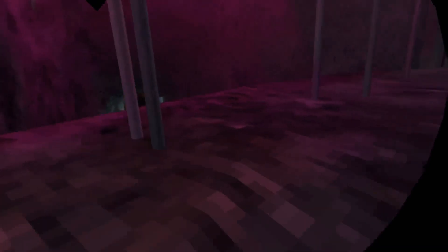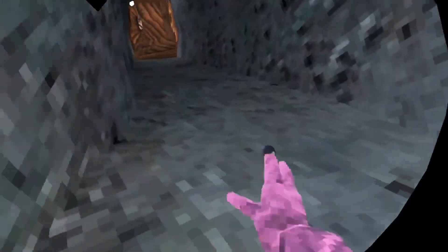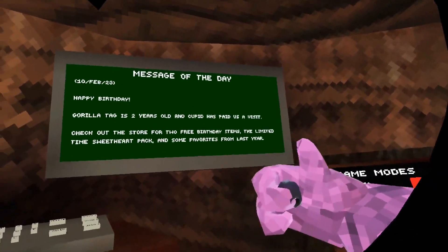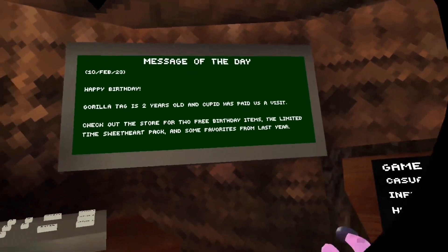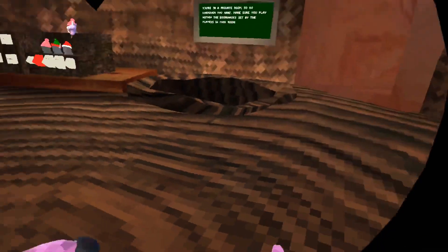Let's go read the sign because the sign updates with every new update, and it's pretty cool. Message of the day: Happy birthday — Gorilla Tag is two years old and Cupid has paid us a visit. Check out the store for two free birthday items, limited time Sweetheart Pack, and some other favorites from last year.